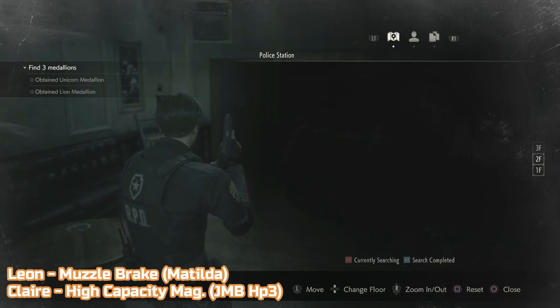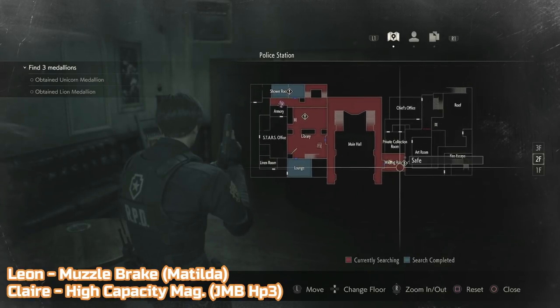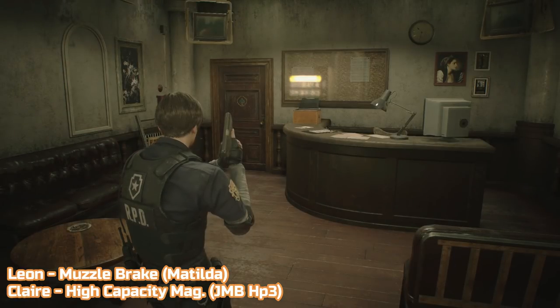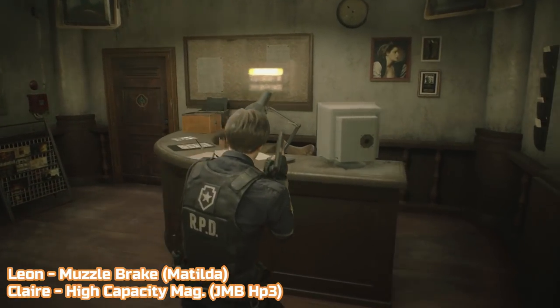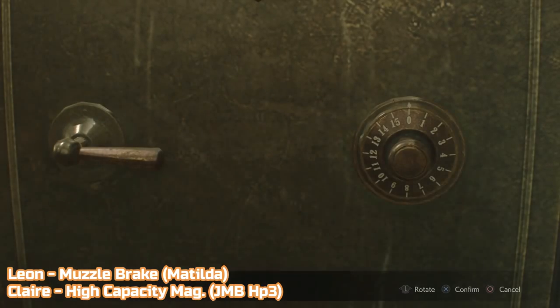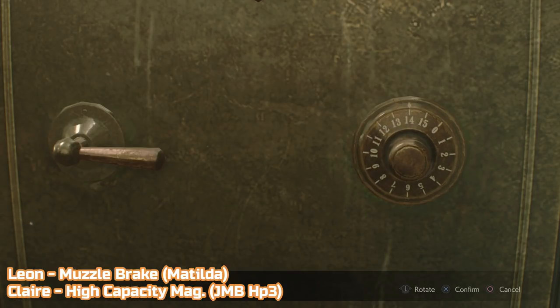The first location for upgrades is in the waiting room on the second floor of the police station. You can go there as soon as you enter the police station for the first time. They're in a safe behind the desk. The combination for the safe is left 6, right 2, left 11. Inside, Leon will find a muzzle brake for Matilda and Claire will find a high capacity magazine for the JMB HP3.